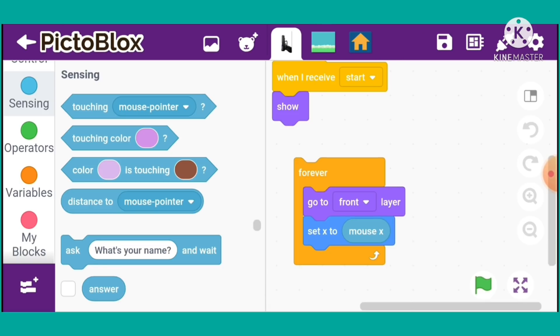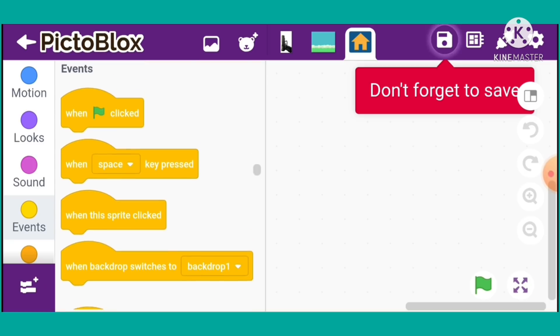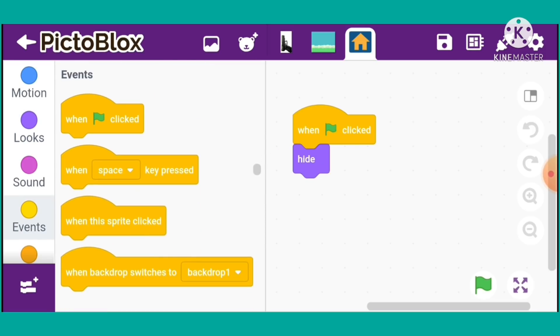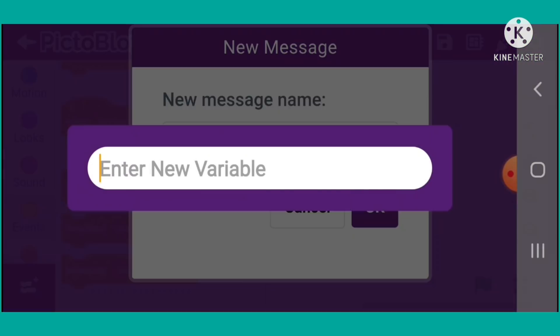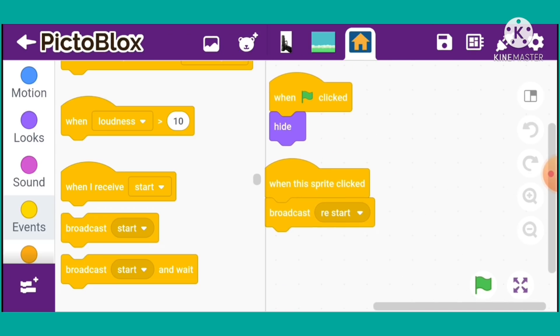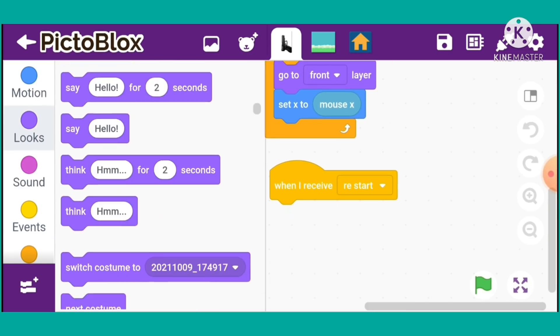Click on our home button. When green flag is clicked, go to Looks and take 'hide'. When this sprite is clicked, here we will broadcast a new message called 'restart'.